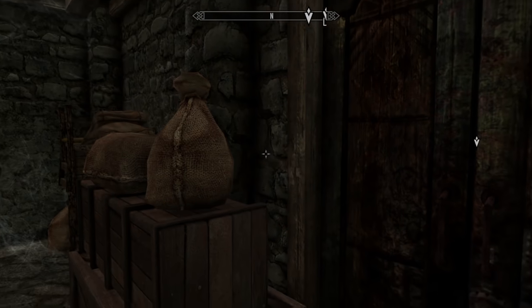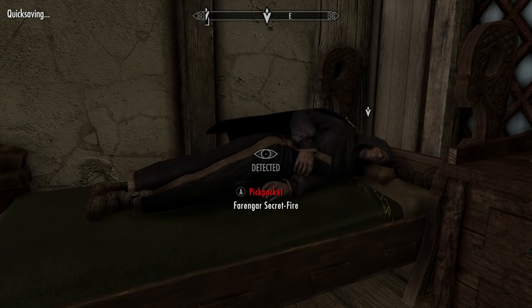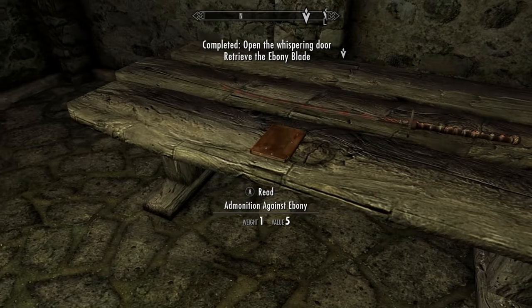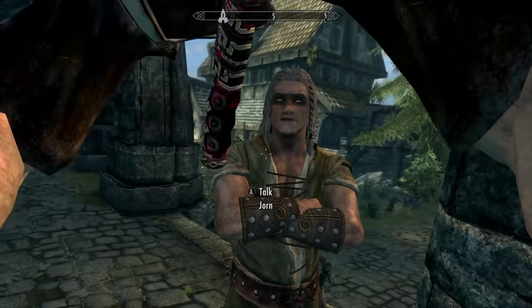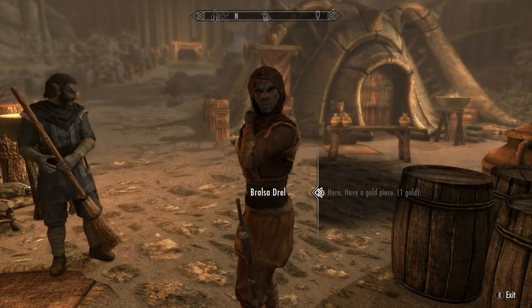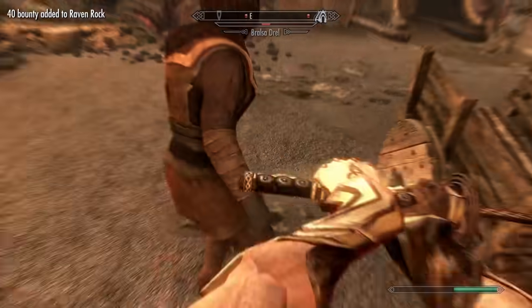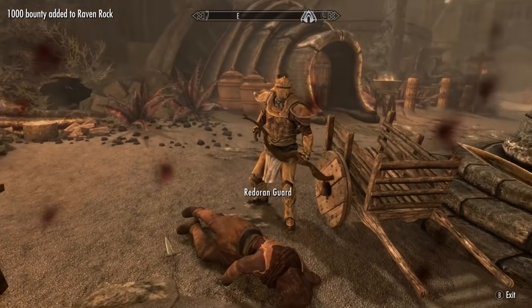You get this weapon for completing the Daedric quest, The Whispering Door, and it's a weapon belonging to the Daedric Prince of Obfuscation and Secrecy, so they're all about deceit and betrayal. So yeah, if you want a super powerful sword in Skyrim, all you have to do is murder your friends. Or you can do an exploit by just giving money to random beggars until they like you and then kill them instead. It's weird, but it works — just another day in the life of the Dovah King, the savior of Skyrim.